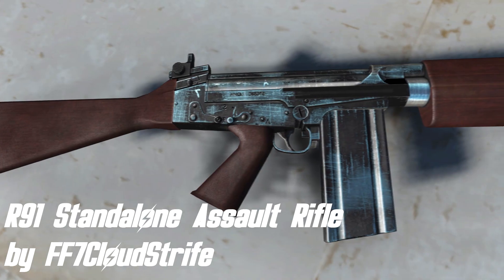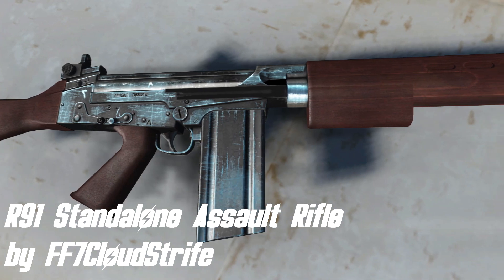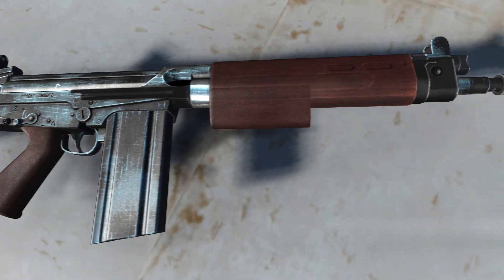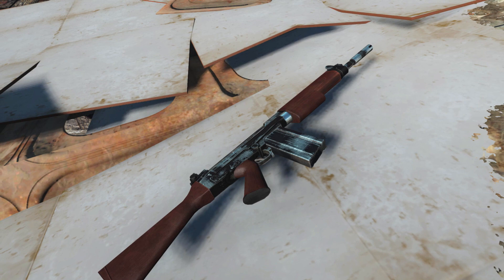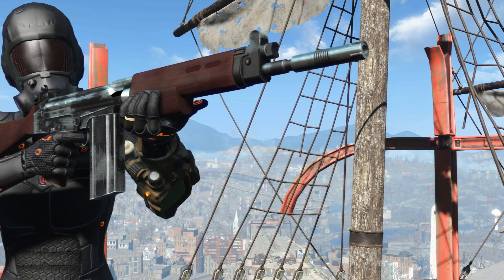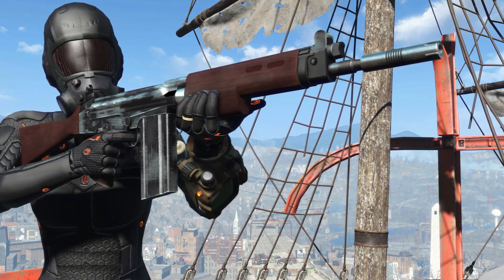Next up we've got R-91 Standalone Assault Rifle by FF7 Cloud Strife. Through the whole of January we saw a lot of new weapon mods coming out, and FF7 Cloud Strife was the first modder to release a standalone weapon mod. Ever since he released his first one there were a lot of new weapons he created, and I think every one of them has earned a spot in this top 10. But since I wanted to feature other mods as well, I only chose the one that is most popular — which is the R-91.